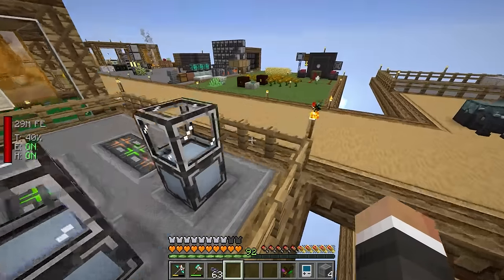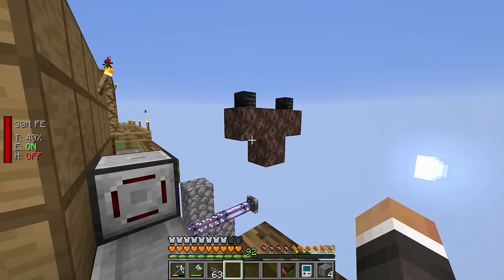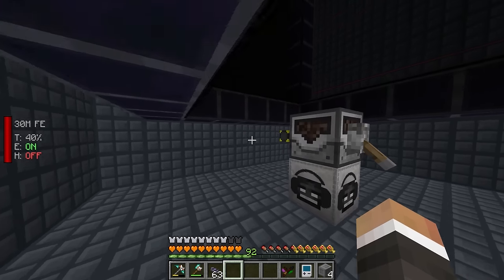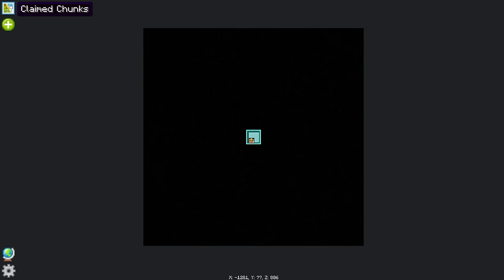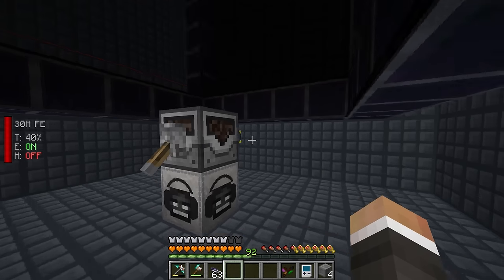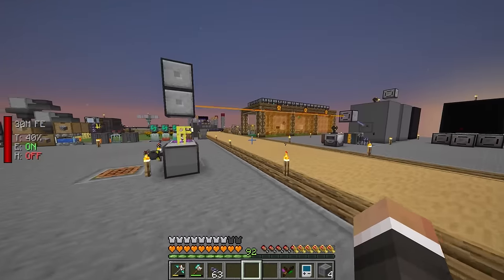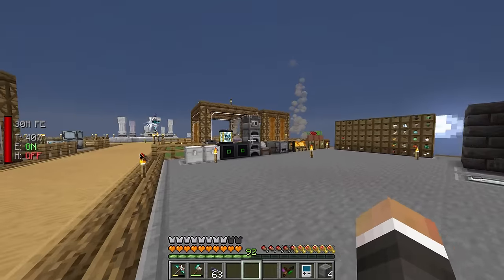Between streams I've gone ahead and moved the automatic wither killer that we set up previously into another compact machine - a copy of the large compact machine we already had. The setup in here is basically the same: we have our mob pusher with the T4 range add-on powered by a flux point. I've chunk loaded this compact machine to make sure it's always online. The only thing we have to change is getting wither skeleton skulls and soul sand across dimensions.